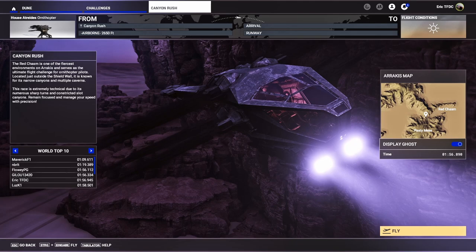It's the moment of truth — the canyon rush and the red chasm. As you can see in the world top 10, I just set this score at 1 minute and 56 seconds, almost 57. There are just two legitimate times ahead of me. The top two are obviously exploited, so we're counting FloweyPG as the person with the world record right now at the canyon rush. Let's do this.